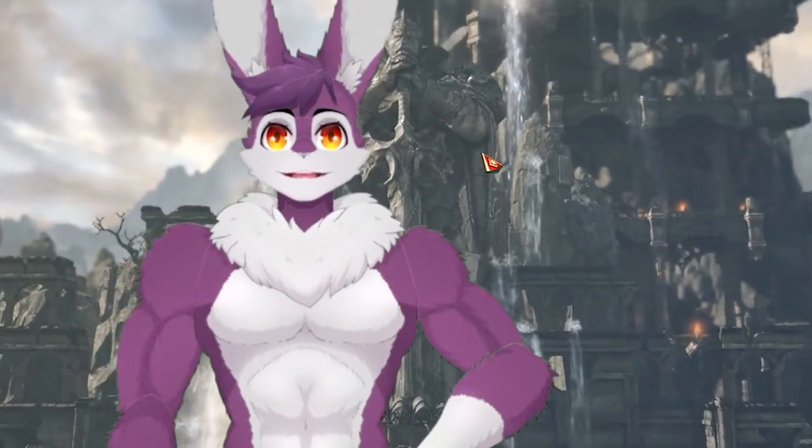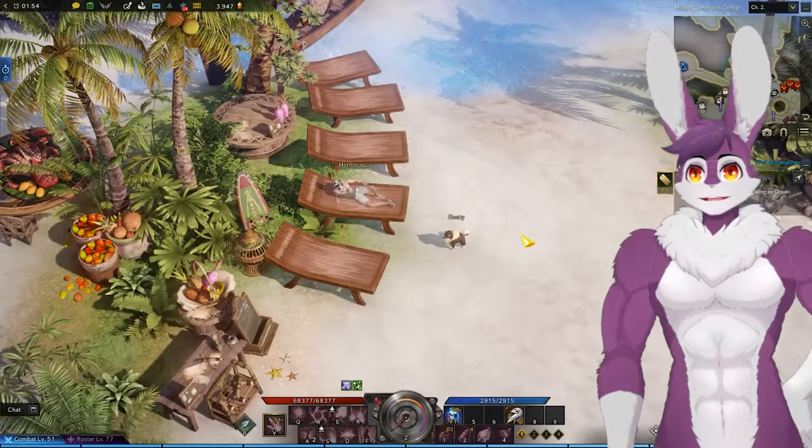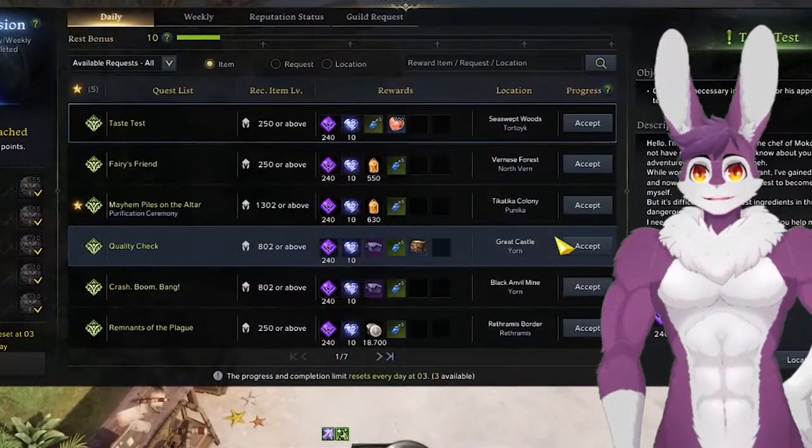Here are 5 daily Unas for getting collectibles. Let's hop right in. To get started, let's go over Unas. Hold Alt and press J to access the Una menu.